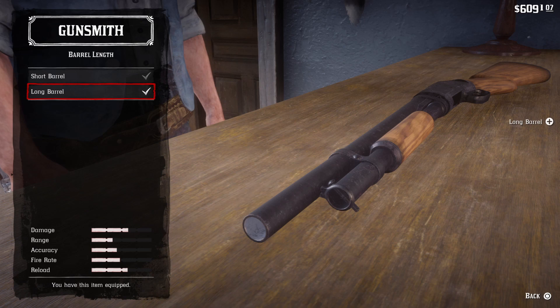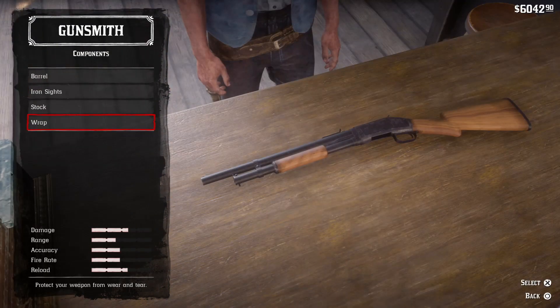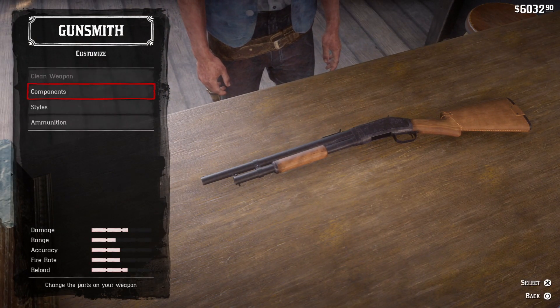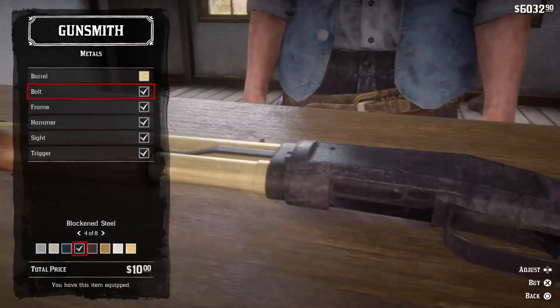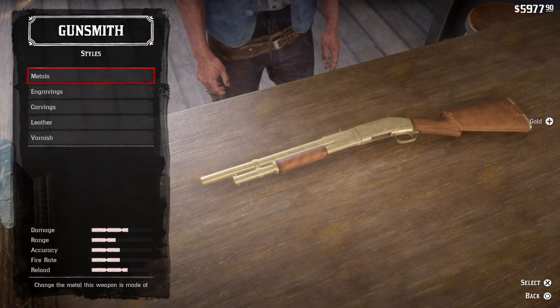Some weapon customization should be called upgrading because it actually improves your weapon. Install a long barrel and improved sights on your rifle and it will be more accurate. Add a leather wrap and it will degrade slower, requiring less frequent cleaning. Styles are purely cosmetic, but once you find the style you like, it will make your weapons look much more badass.